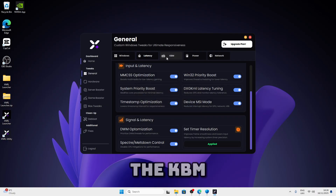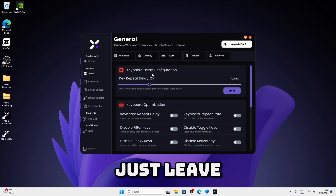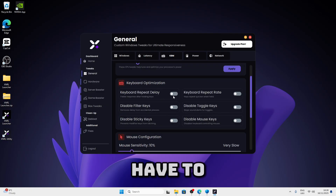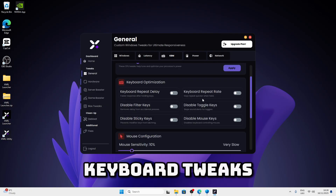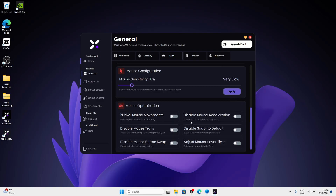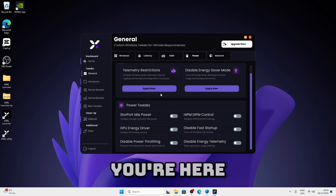Now we can move on to the KBM section. I would recommend just leaving this as default unless you want to manually change it — you can but you don't have to. So you can just apply the keyboard tweaks and then move on to power. Once you're here just do the same thing — apply all the tweaks. They're safe to apply.